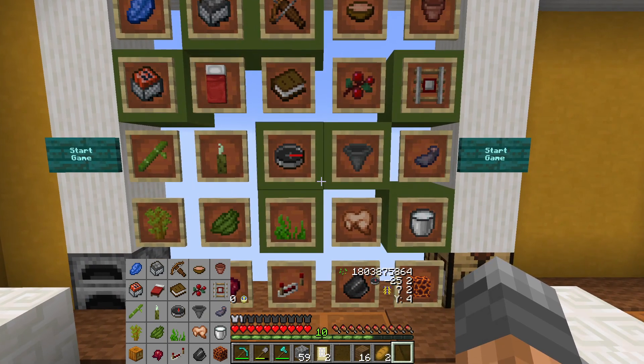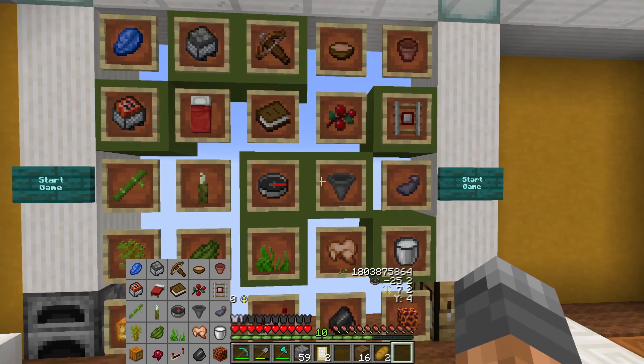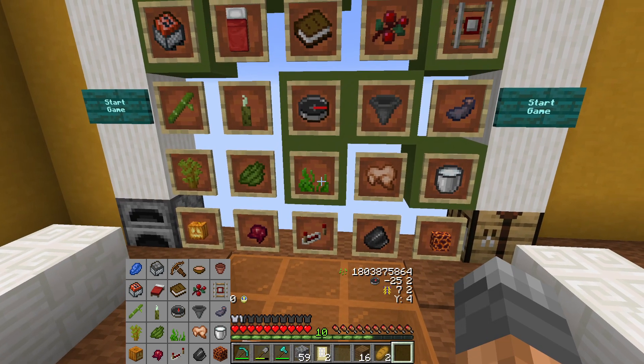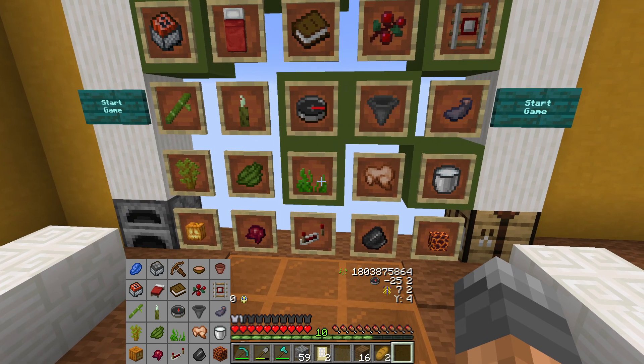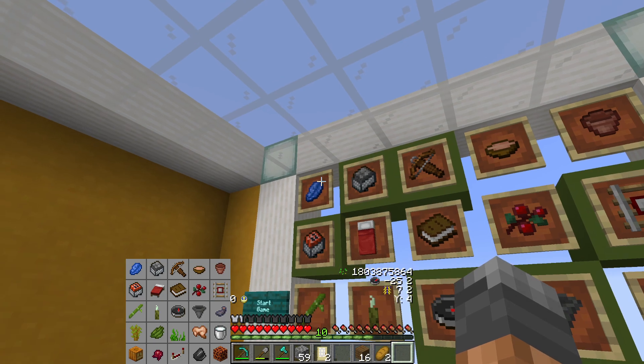It could be fine. What do we need? 610, 20, 22, 27, 30, 32, 39 — let's say that's true — 49 iron. We need no gold, no diamonds. But one lapis and then some redstone.